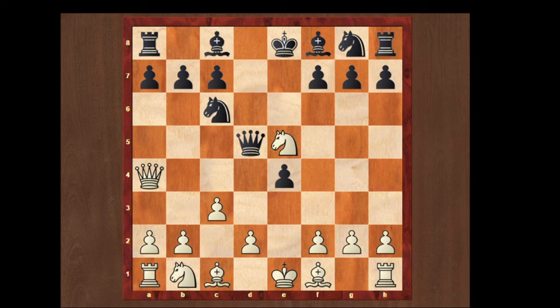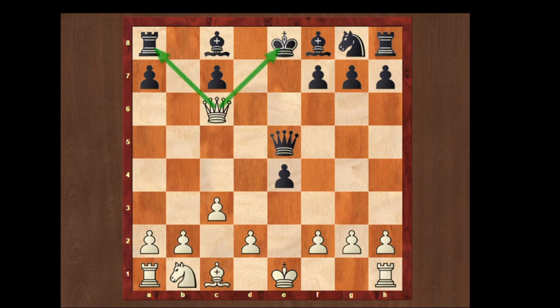Traps can come from either color — white or black. Here bishop to b5, queen takes on e5 giving a piece, and white takes on the c6 square giving a check. Black cannot afford to take the bishop on c6 because he is going to lose a rook. So black plays king to d8 and queen takes on e4, and black finds himself a pawn down.